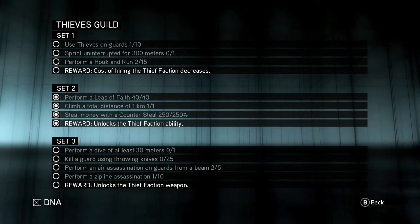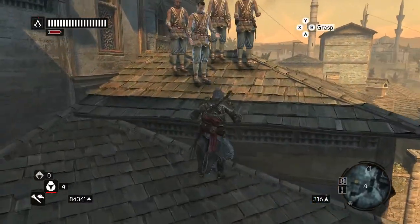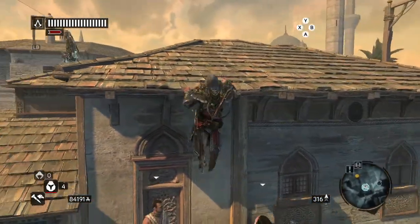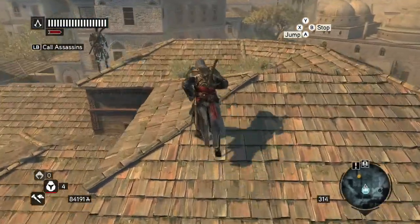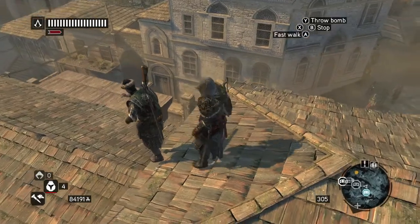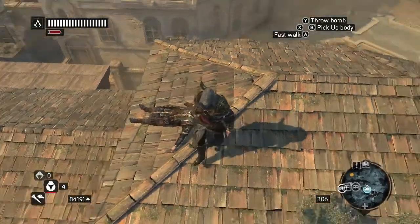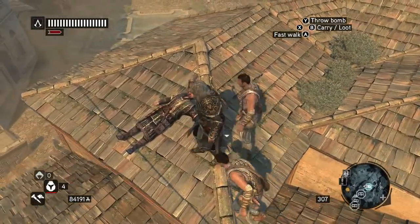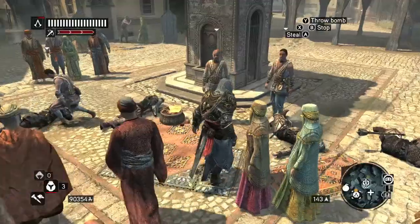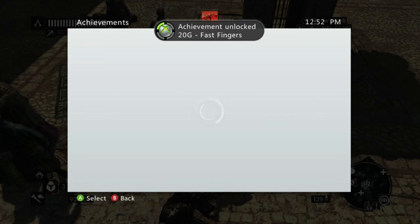You can see here we got set two completed and you can start the achievement. To do it you need to hire thieves — they usually are on roofs. Carry these guys around with you and start assassinating guards. The achievement requires you to loot 50 dead guards with thief looting. When you kill someone the thieves will automatically loot their dead bodies. Do that 50 times and you should get the achievement for 20 gamerscore.